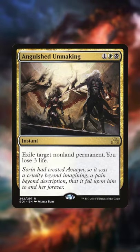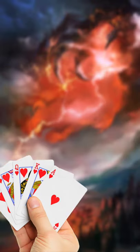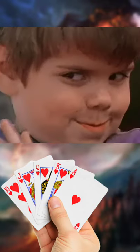And number 1 is Anguished Unmaking. Force your opponents to tears by reminding them of Avacyn's fate. Then take a look at their hand. You sneaky boy.